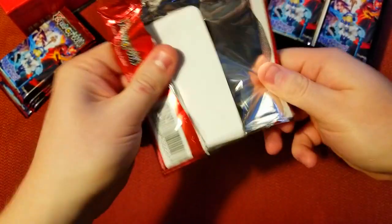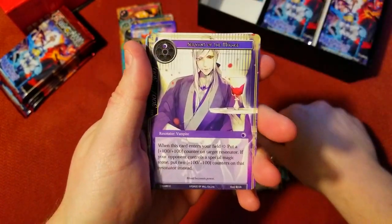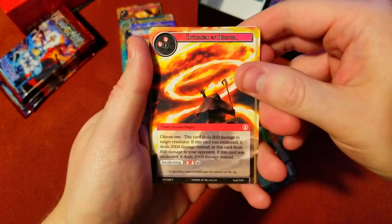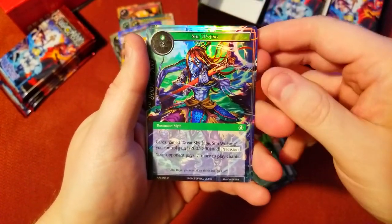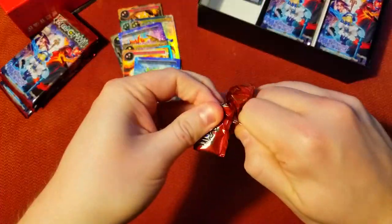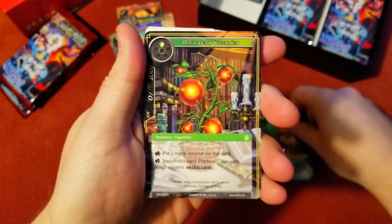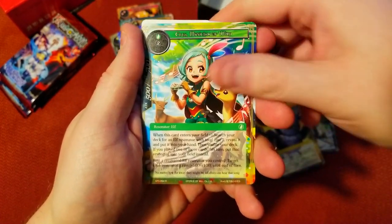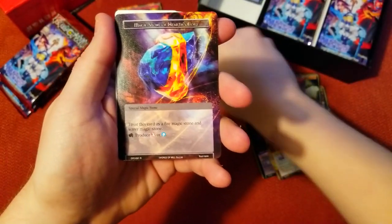Gotta find us those J Rulers and see what we can get. Just a common foil — tiger charge, I don't know what that said — uncommon. Here's our rare: Invitation of Disaster. Another rare — Magic Stone of Dusting Skies — and then an uncommon foil. He looks pretty sweet, just an uncommon though. On to the next one — common foil, so many foils. Little owl. There's our rare: Kriya, Musician of the Wind.